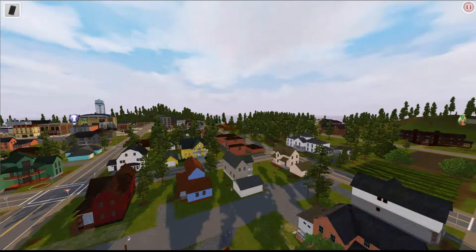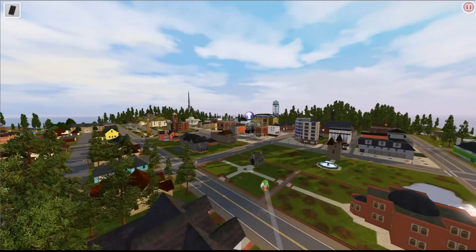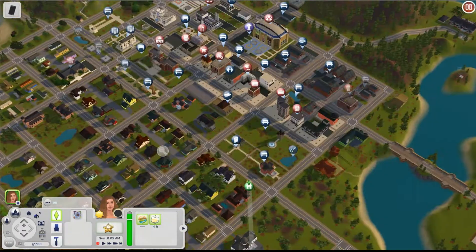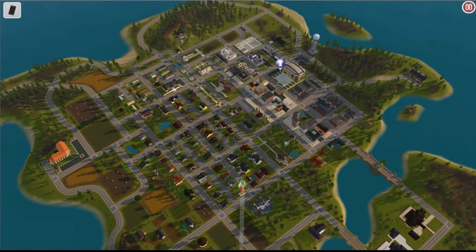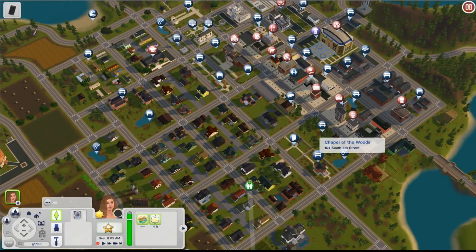Look how cool it is to have all your neighbors close by — it's a really beautiful world. It's very flat, so there are no mountains. If you're a mountain lover like I am, I do miss the mountains. The homes being close together is nice. I wanted to give you an aerial shot so you can see everything.